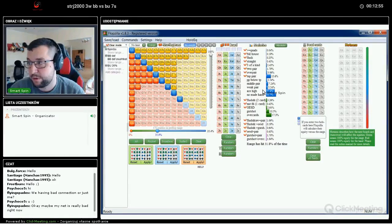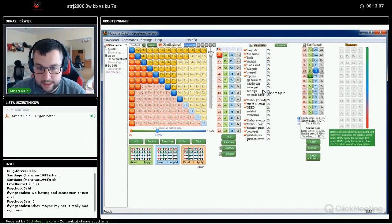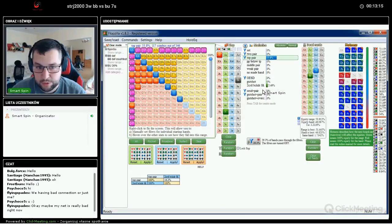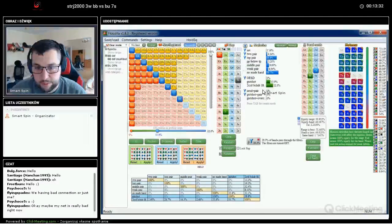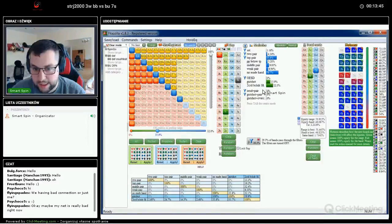For example, with a hand like ten-nine and the board is eight-x-five, our opponent has a huge part of his range as top pair — like 34% of his range. He also has some pocket pairs below top pair, some middle pairs, some weak pairs, and some gutshots. Only about 38% of his range is a no-made hand. On cards like jack, queen, king, many of those no-made hands will hit a pair or something.